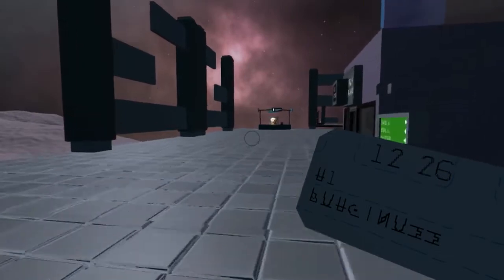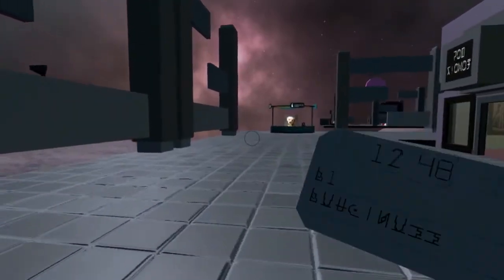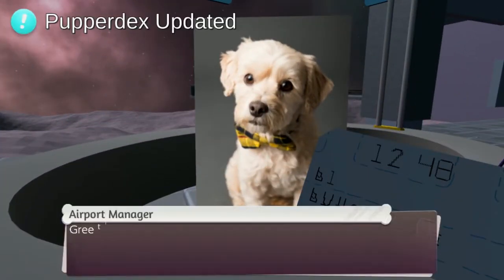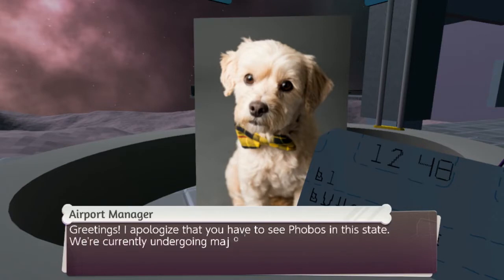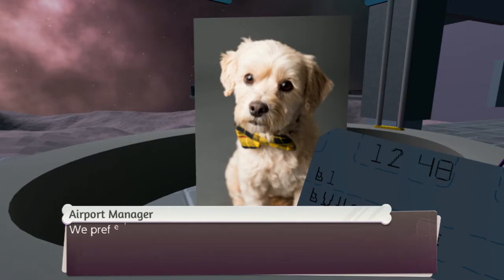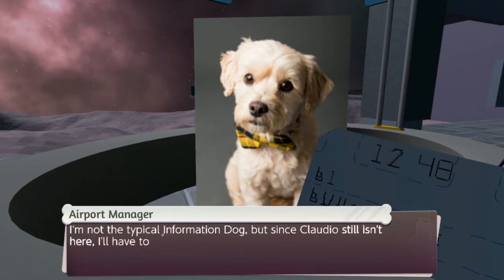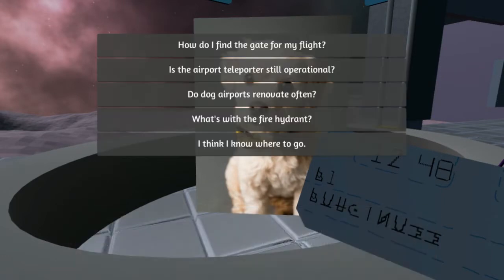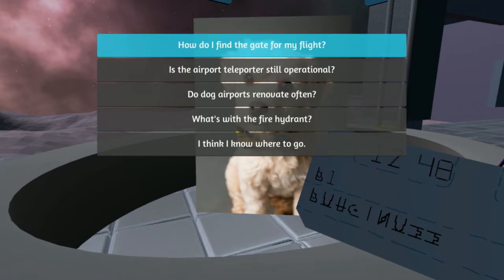So it's one of these games — you find stuff in the environment and trigger puzzles, and also talk to cute dogs. 'Greetings. I apologize you have to see the airport in this state — we're currently undergoing major renovations. Until the next time you arrive here, things should be substantially altered. We prefer to be seen as charming rather than broken.' 'I'm not the typical information dog, but since Claudio still isn't here I have to fill in. If you have any questions I'll be happy to answer them.'